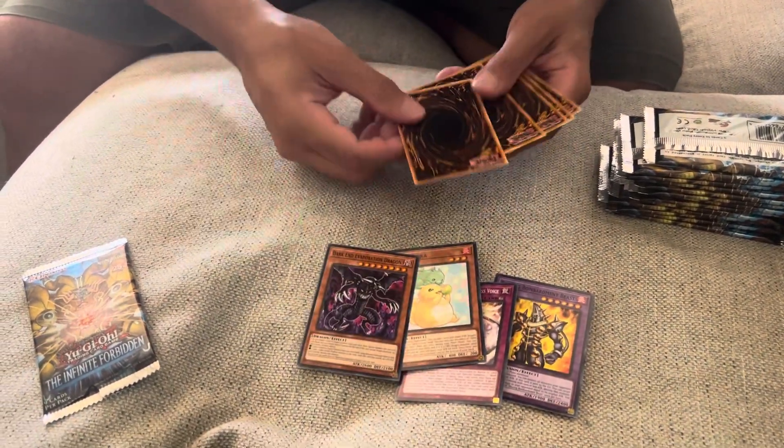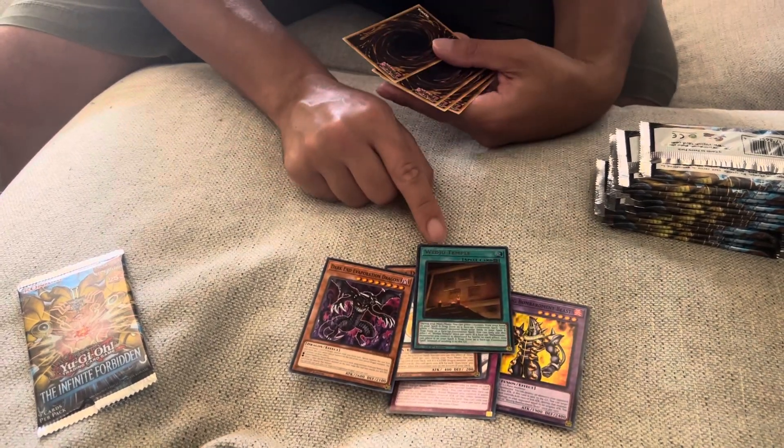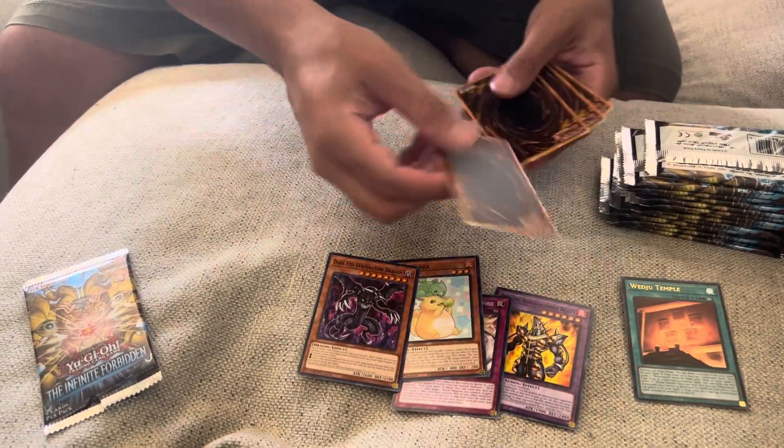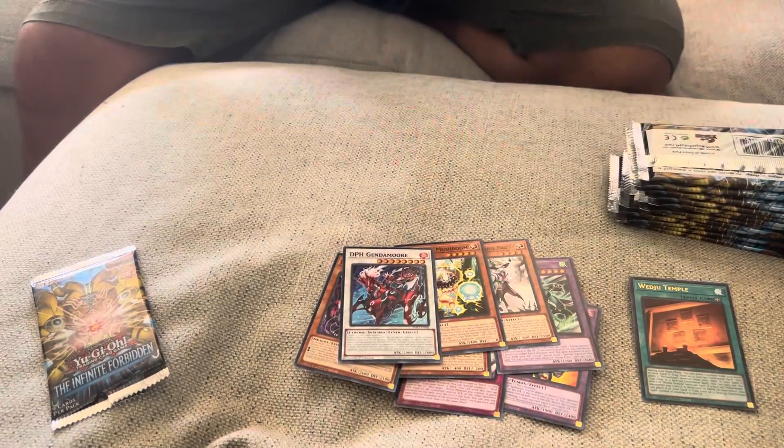We're looking for an Engraver, so hopefully this is it. All right, so our first ultra is Weiju Temple — not bad, not bad. Let's see if anything cool here... nope, nothing cool in there. All right, next pack.